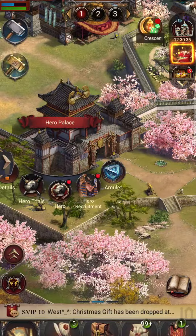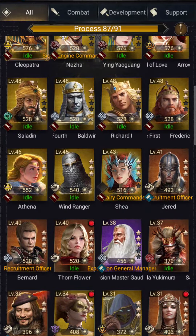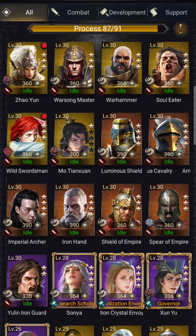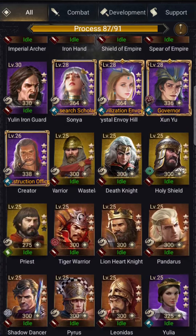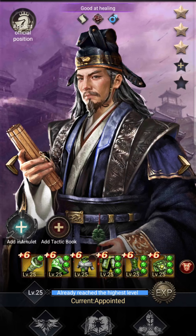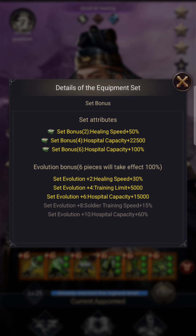What I'm going to do is show you the four heroes that I use: two on the doctor, and then two recruitment heroes that actually add an increase to hospital capacity as well, and I'll talk you through that. Starting off, we have doctor number one — Oakley — and the equipment you can see on here is the rebirth set, which I've got at a plus six.